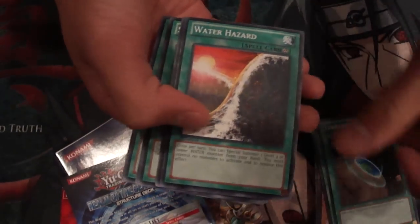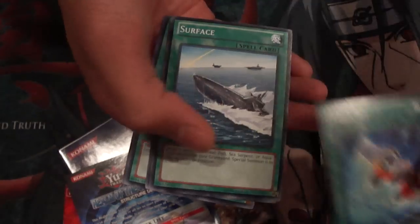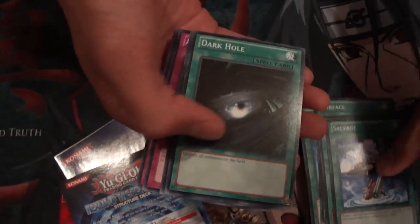A Legendary Ocean — two of them. Terraforming, Water Hazard, Aqua Jet, Surface, Moray of Greed, Salvage, Dark Hole, and Big Wave Small Wave.